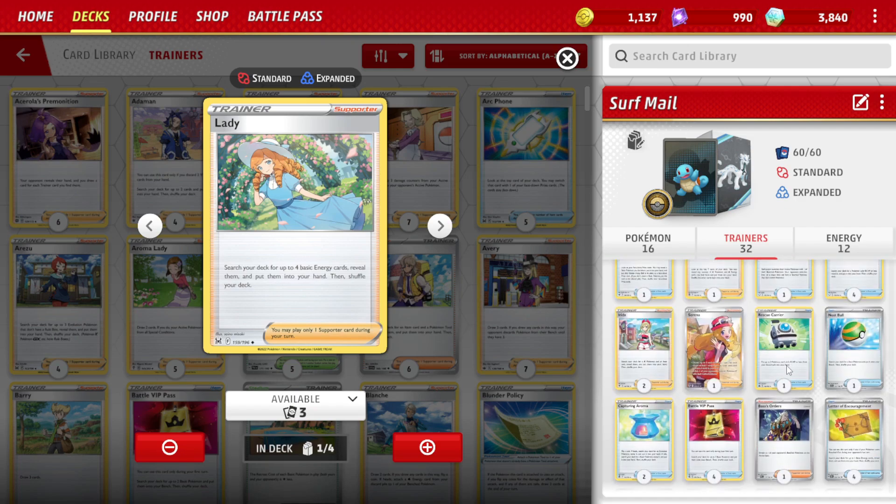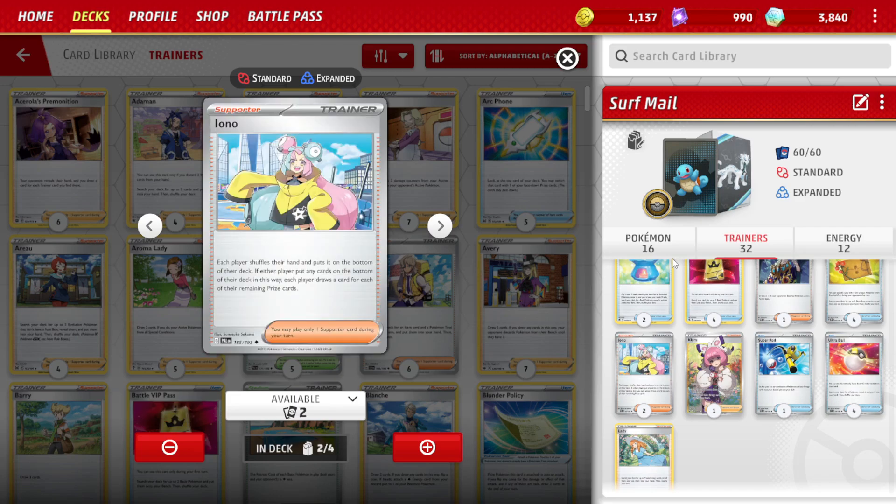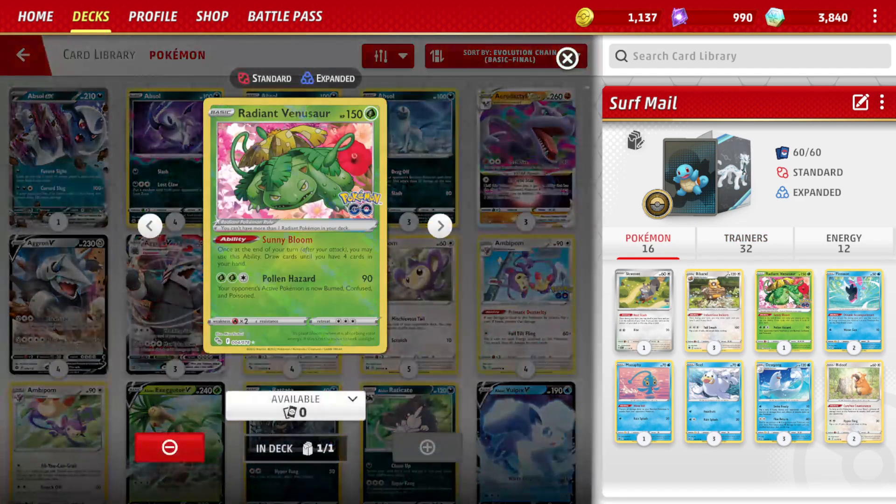To retrieve our Pokemon energies, we have 1 Carrier, 1 Rod, and 1 Clara. For draw support, we're playing 2 Iono with 1 Serena in addition to the Bibarel and Radiant Venusaur's ability.